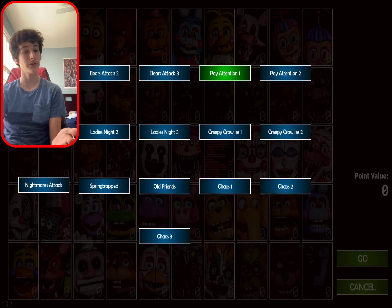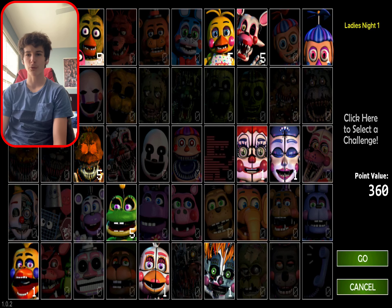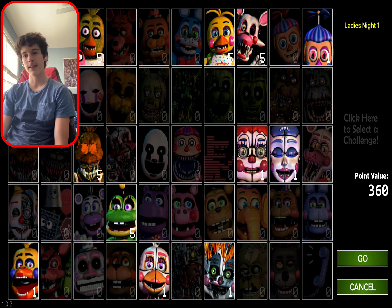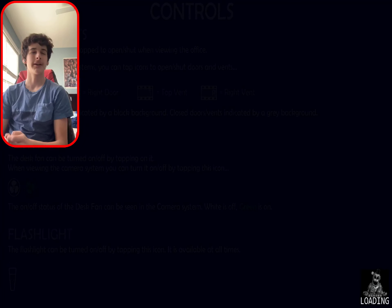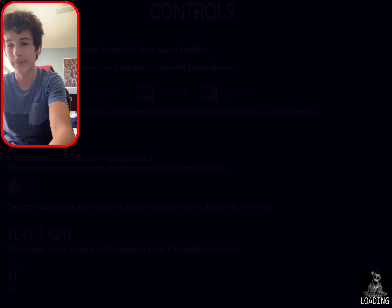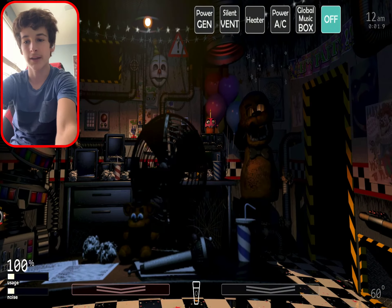And this one looks pretty tricky. It looks like I'm gonna have to deal with heat for Jacko Chica, the sound for normal Chica, vents for Mangle, ducks for the frog, and bass coins for Baby. This might be a bit tricky, but we got it. You already know we got it. Easy dubs. We don't take L's.